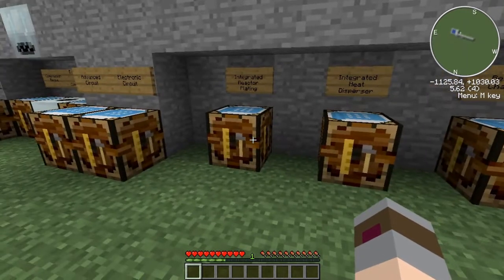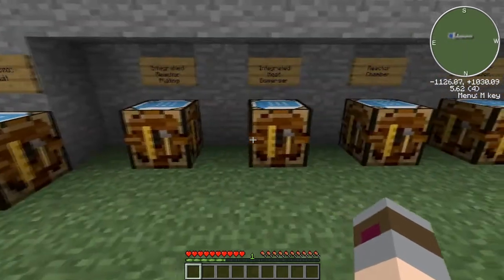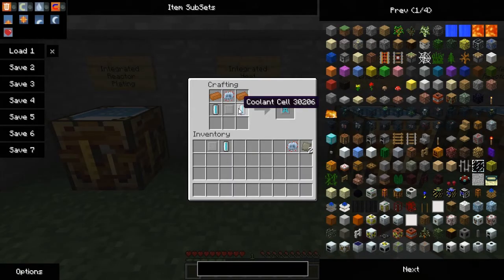The next thing we're going to make is a step up from the integrated reactor plating — it is the integrated heat disperser. It is made using two coolant cells, one integrated reactor plating, two pieces of copper, and one advanced circuit. That gives us an integrated heat disperser. Just to show you that they don't stack — I'm clicking and it's not putting the coolant cell down on top of another. It might be switching back and forth but it's not stacking, which is pretty much useless to us.